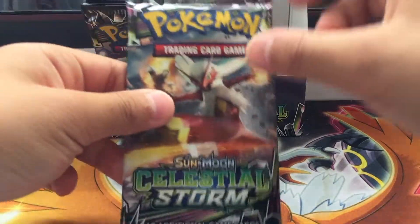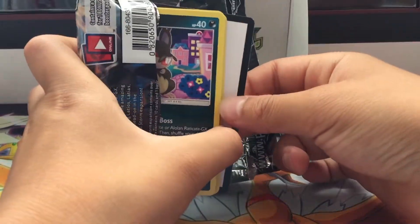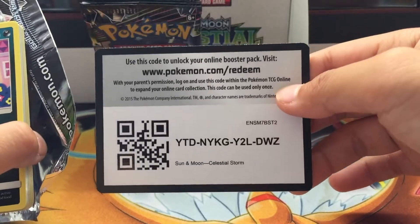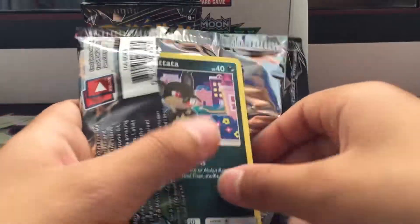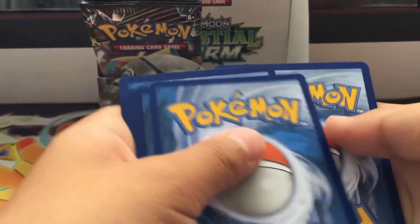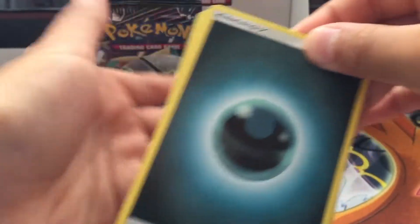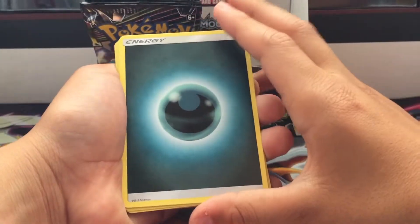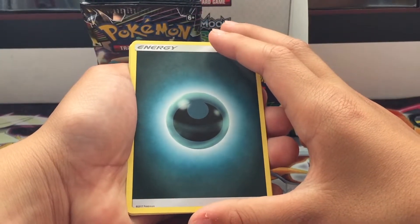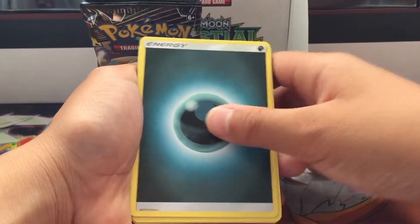Pack number nine, and look who's joining us — Pokémon Dad! Dad is embarrassing me in front of my fans, but okay. How's it going? How many good pulls have I been getting? Good pull — yes, Bills Maintenance and a Jirachi for you, Dad!